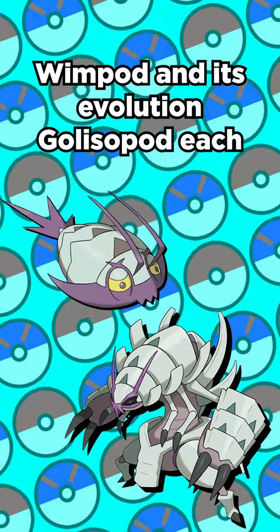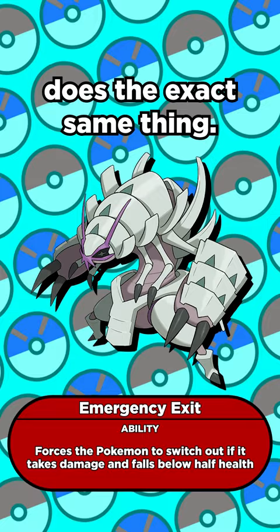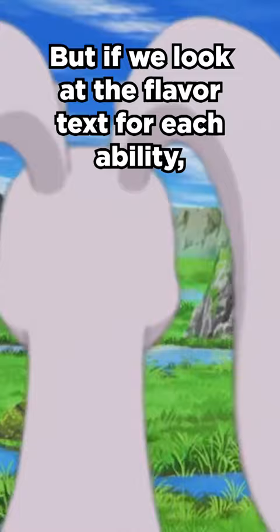Wimpod and its evolution Golisopod each have their own signature abilities. If you take damage and fall below half health, Wimpod's ability Wimpout forces you to switch. Golisopod's ability Emergency Exit does the exact same thing. But if we look at the flavor text for each ability, we can see that Wimpout is meant to be a cowardly switch, and Emergency Exit is a tactical one.